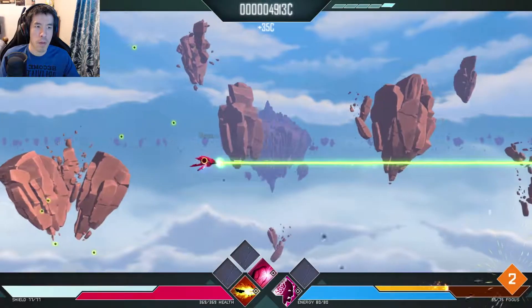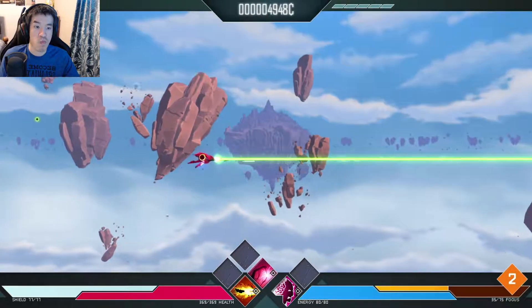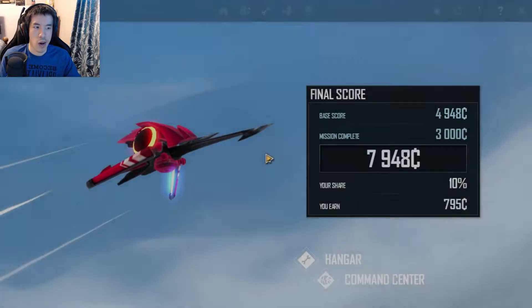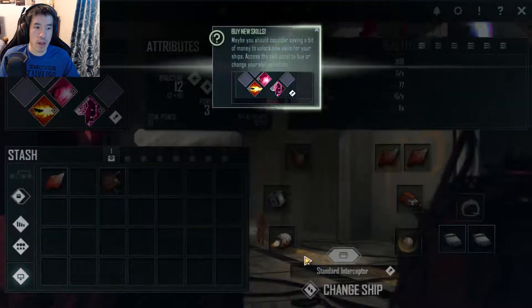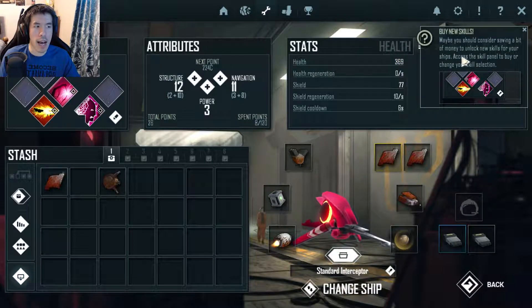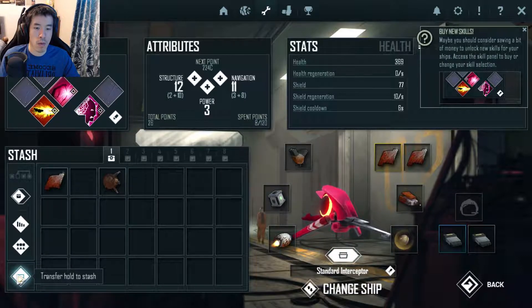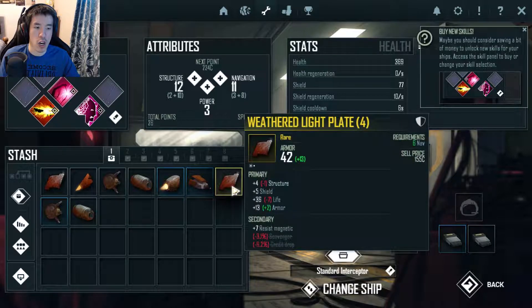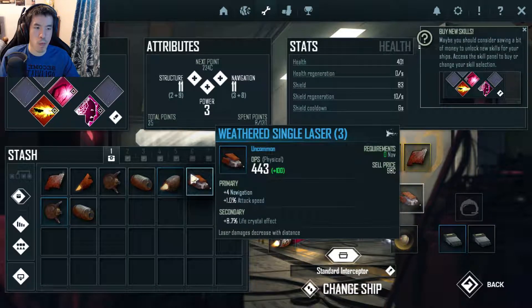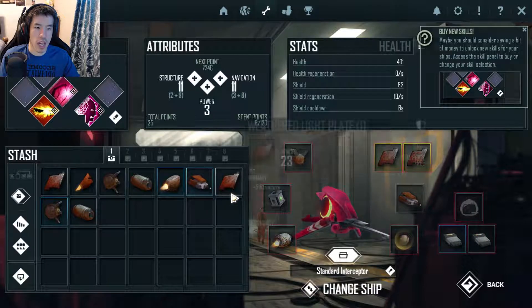Oh man, I messed up. Got 4,000? I guess we're done. Oh, 795 credits. Maybe you should consider saving a bit of money to unlock new skills for your ship — access the skill panels to buy or change your skill selection. Transfer hold to stash? Oh, that's so much easier! Weathered single laser? Plus 4 navigation, 8.7% life crystal effect. Laser damage decreases with distance.